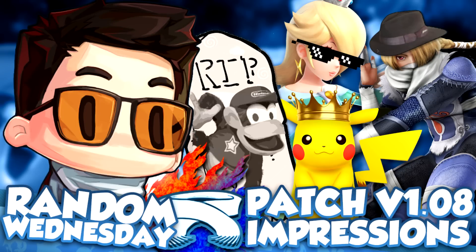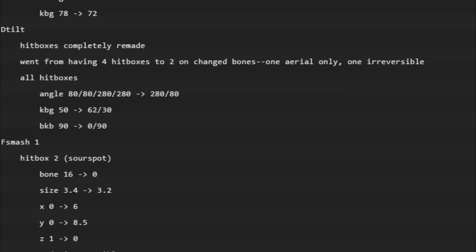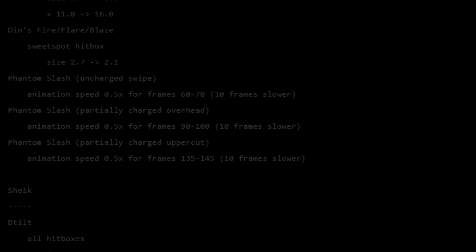Welcome to another one of my videos. Today I want to talk about the changes that happened in the recent patch of Smash 4 1.08. These are community patch notes — a lot of people have been working really hard, even overnight, to data mine the game, comparing the game's actual data from the previous version to the new one to find out exactly which changes happened.